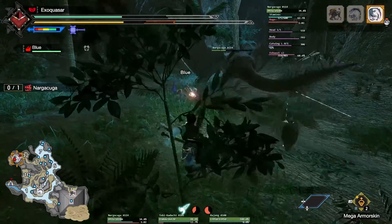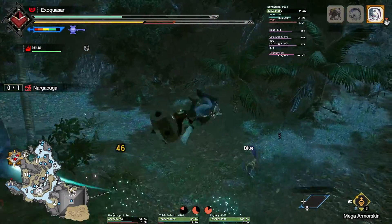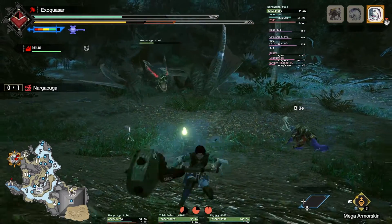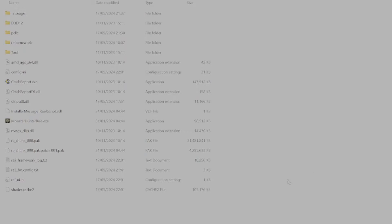Now that you've got those two files, navigate to your game files. You can do this manually by going to Steam > Common, or you can right-click on the game in your Steam library and go to Browse Local Files — I recommend this, it's by far the fastest and easiest way. Once you've opened that up, just drag those two files directly into that window and you're done.